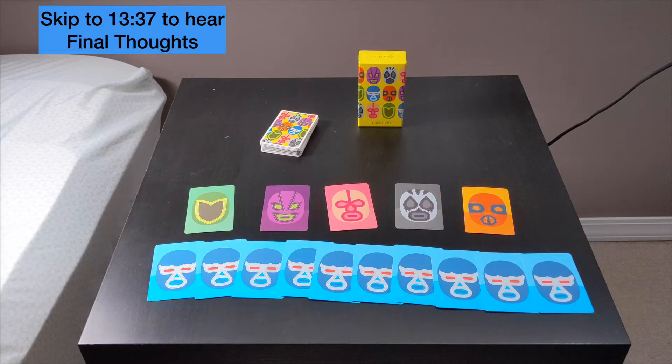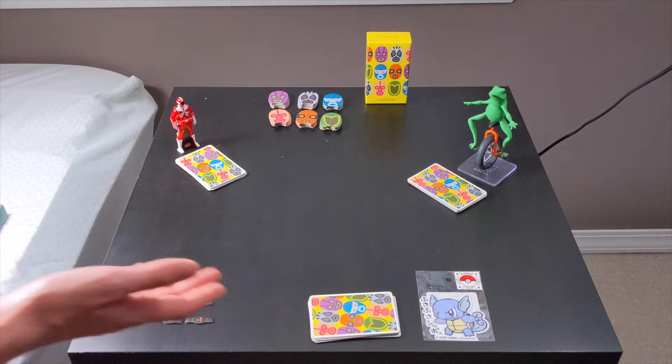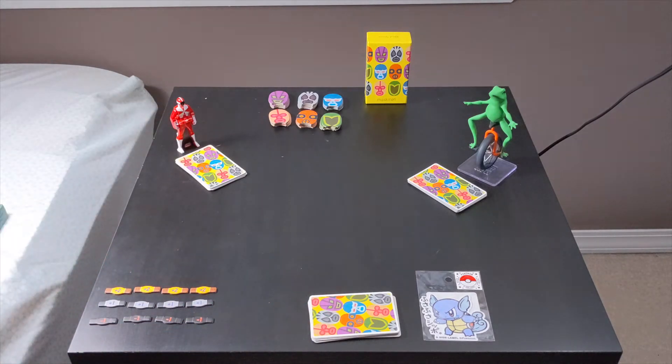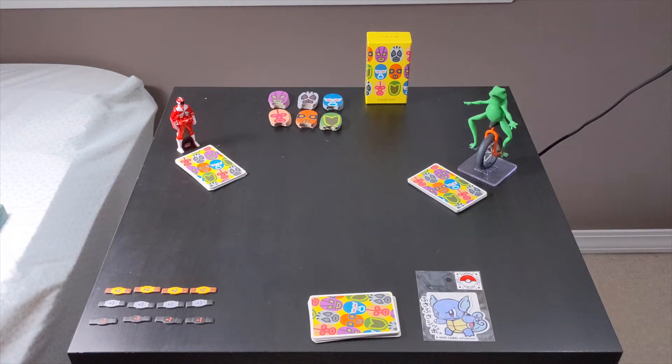The Maskman deck is 60 cards made up of 6 suits with 10 cards each. To set up, you deal out cards to each player depending on player count. At 2 and 3, you deal out 15 cards to each player and set aside the rest. At 4, 5, and 6, you deal out the 60-card deck equally. You'd also have markers that help determine the strength of a certain wrestler over the course of a season, and score counters that players are trying to earn.